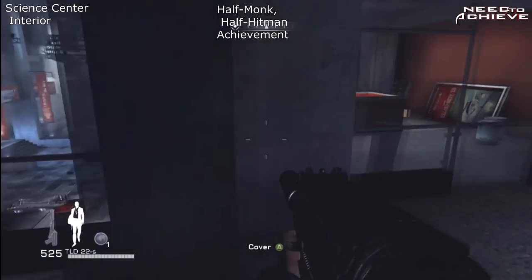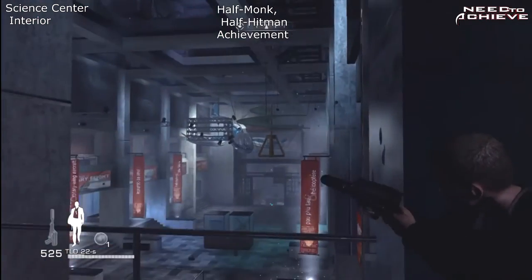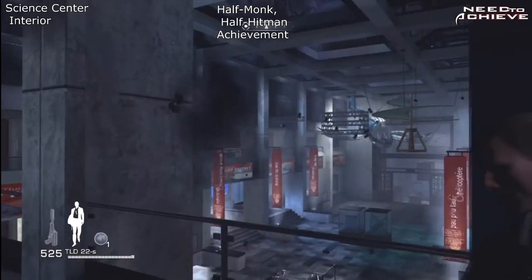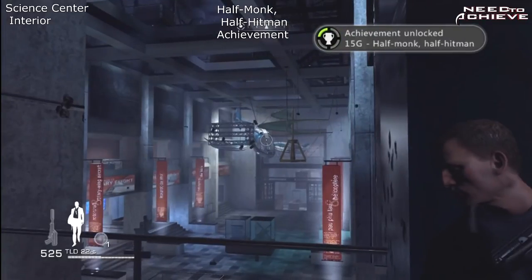Also in the exact same area, you'll get an attunement for 'Half Monk, Half Hitman.' This requires you to shoot down all the lights in the main hall — there are only four sets of lights you've got to shoot out and that's it. Attunement unlocked. Very easy.